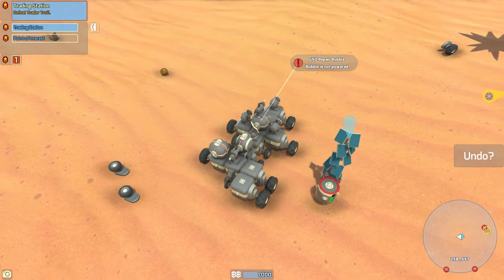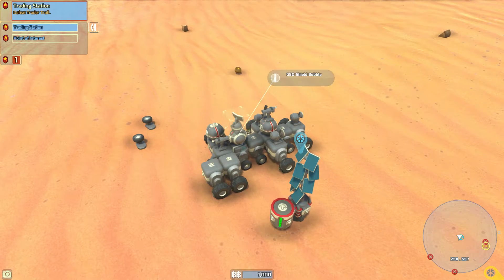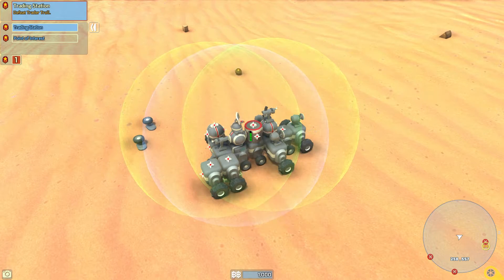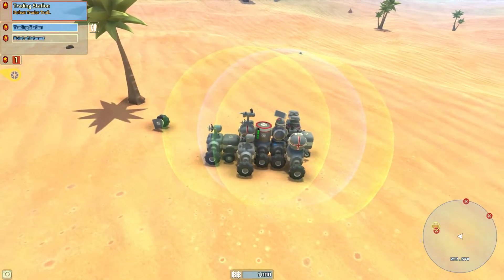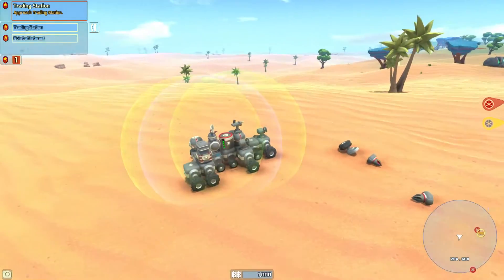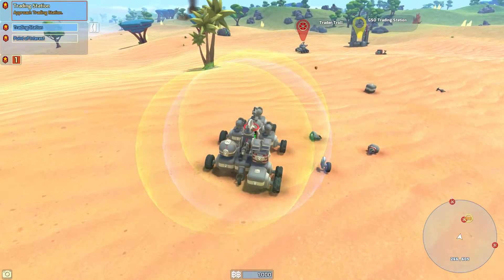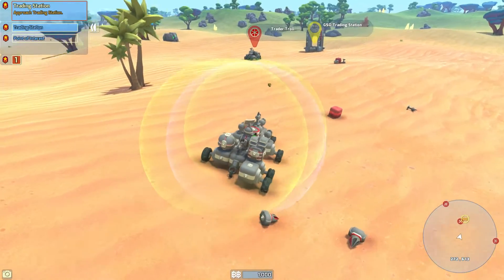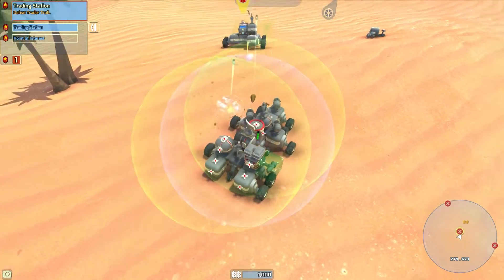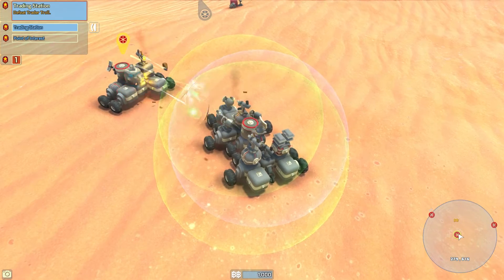I'll put this one here in the back somewhere — I want to keep heavy stuff in the back so the front is as light as possible. We got another weapon — let's see if we can use that. Oh, he's going to die — he was getting healed by my own repair bubble but there he goes, he's going to blow. Come on! Oh yeah, look at that!